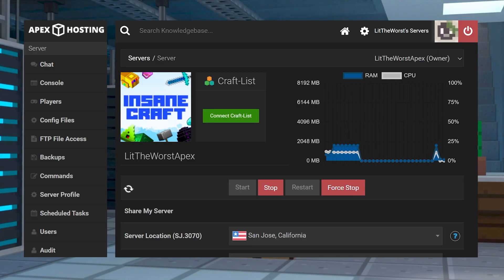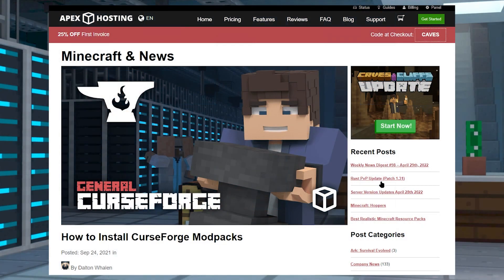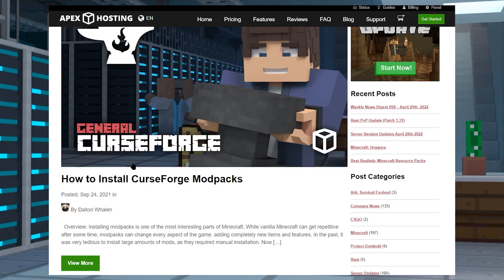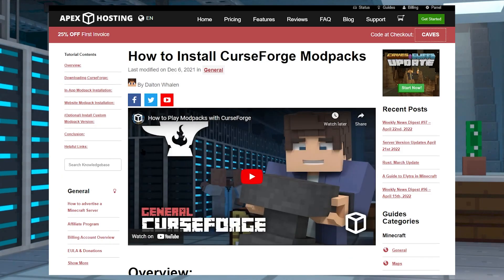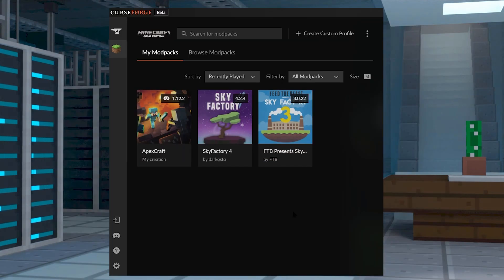Client install is pretty easy too. You're going to need the CurseForge launcher for this mod pack install. We have a tutorial on how to use the CurseForge launcher if you don't know how — that's going to be linked in the description of this video, because it's the easiest way to get you and your friends the same updated mod packs.